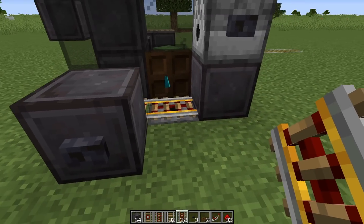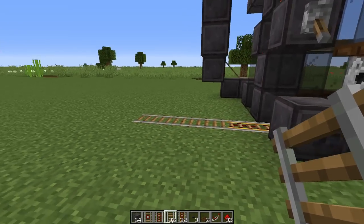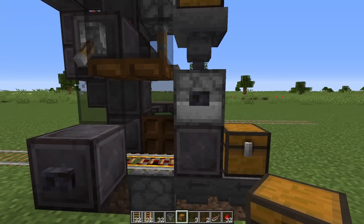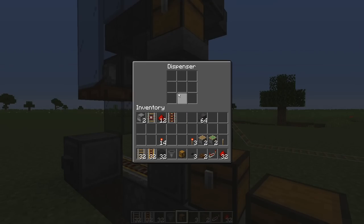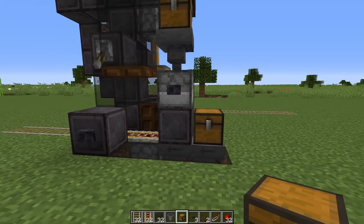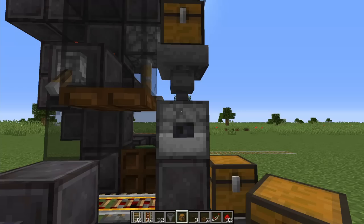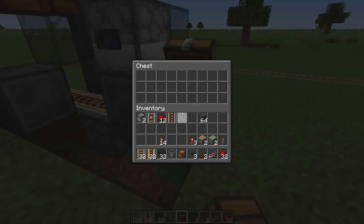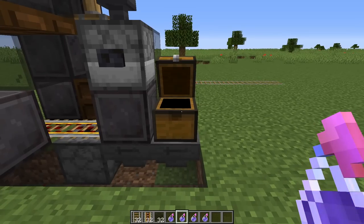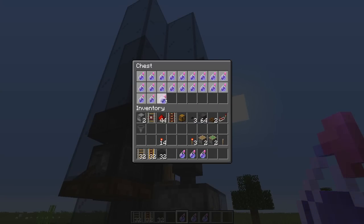Run three powered rails out from the dispenser and then three more regular rails, heading off to your trading hall or wherever you're putting your villagers. The upper dispenser is where you put your splash potions of weakness, and the lower dispenser is where you put your minecarts. If you want more than nine slots, run a hopper with a chest on top for the potions, and a double hopper with a chest above for the minecarts. Load up the chests and the dispensers will fill up automatically.